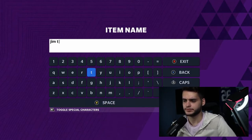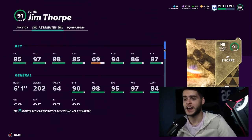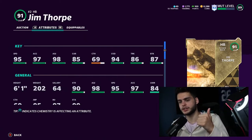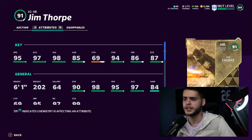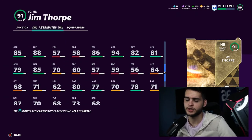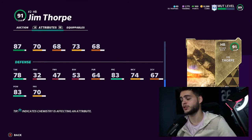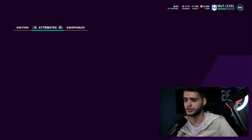For the budget beast running back — shoutout again to the Ultimate Legend Physical cards. For a measly 49k you get Jim Thorpe, who has 95 speed and 97 acceleration at base card. His agility is already 98, which is crazy — great agility, speed, and acceleration for under 50k. He has 87 break tackle, 94 change of direction, though carrying and juking at 85 is a bit low. He also has 83 hit power for some reason, so if you throw a pick, Jim Thorpe is going to chase down whoever has the ball.